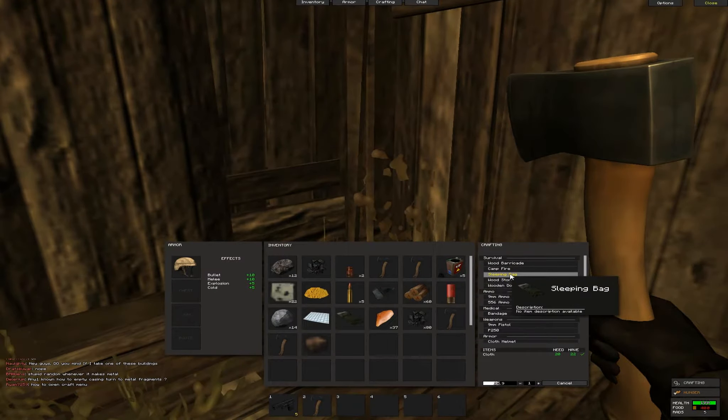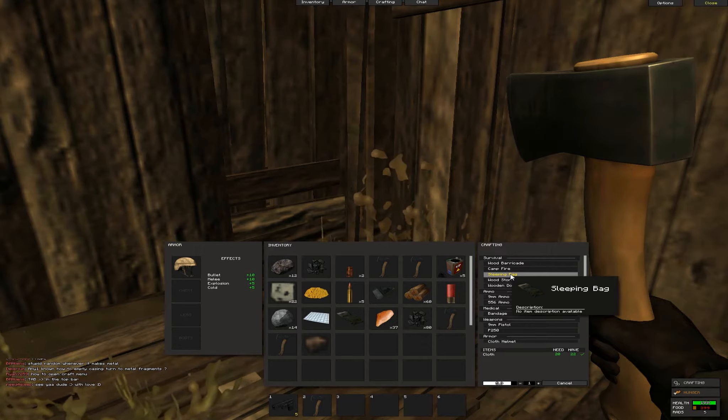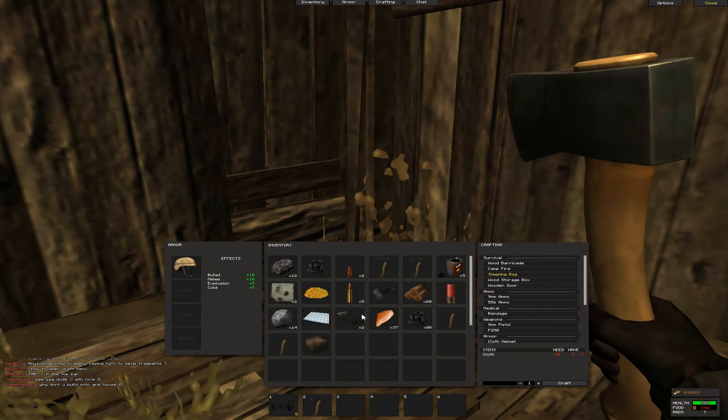The first thing I'm going to make is a sleeping bag, which requires 20 cloth, which you can get off of any animal in the game — so far any animal drops cloth. I'm going to make a sleeping bag, and what this does is it allows you to respawn at the sleeping bag. I think if you die with a sleeping bag, you'll respawn there.